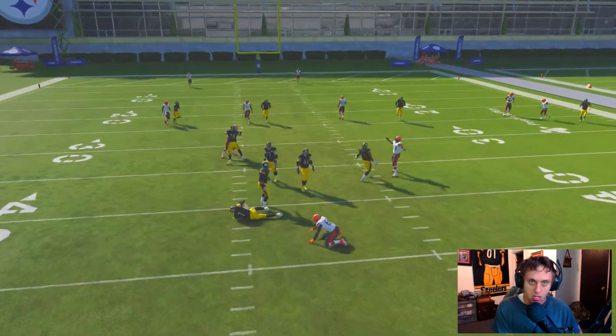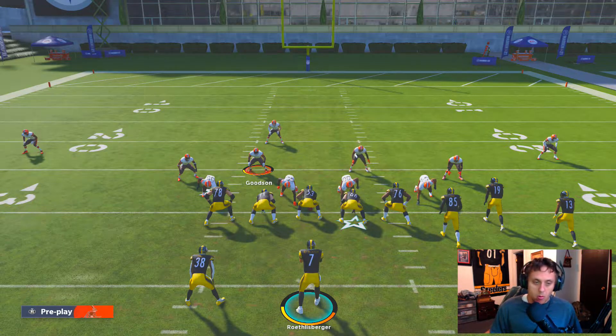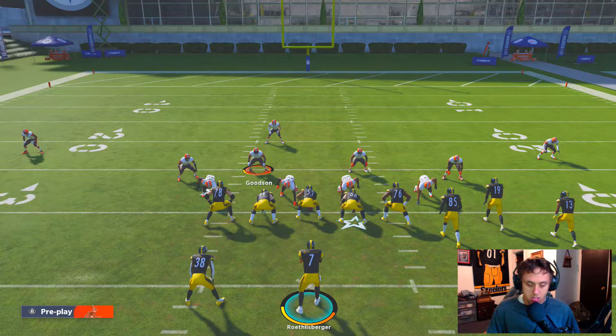We'll set it up once more — this is how it's run — and you can blitz your user. Look at that, that was just a shed. That was not a disengage. So with that being said, it seems like disengages are no longer a thing, meaning blitzing is basically dead, meaning that abilities are going to be the most important thing we'll ever come across. Defense just became harder — yes, for stopping the pass — as if it wasn't difficult enough already.